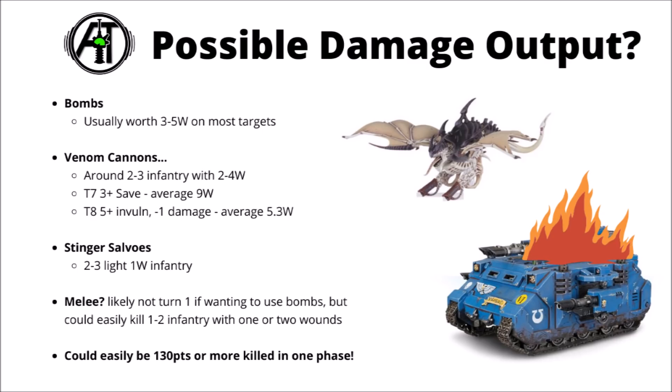For an idea of damage output: provided you can bomb something, you're usually looking at around 3-5 mortal wounds depending on the target. With those Venom Cannons you could expect to kill around 2 or 3 heavy infantry, or deal around 9 wounds to a standard vehicle, or about 5 wounds to one with a 5+ invuln and minus 1 damage. The stinger salvos could get 2 or 3 light infantry. Potentially in melee you might get 1 or 2 infantry. Overall on average you could really expect something like 130 points worth of models killed in just one turn — pretty spectacular for a really fast-moving, fairly durable flyer.